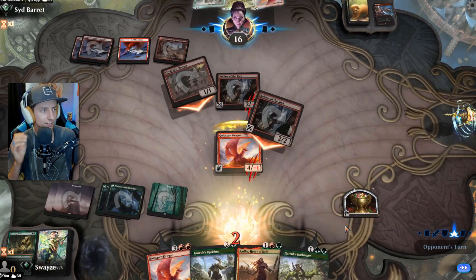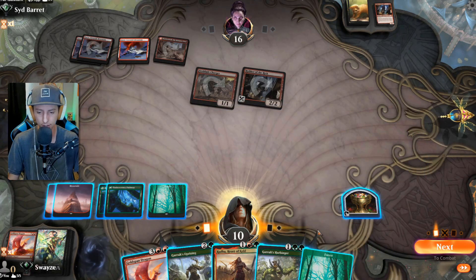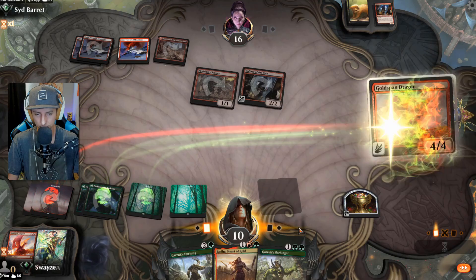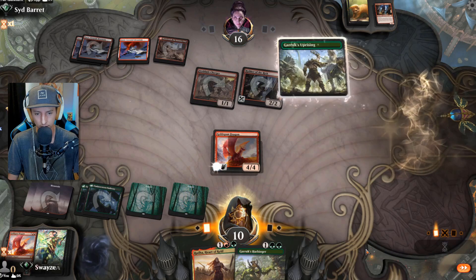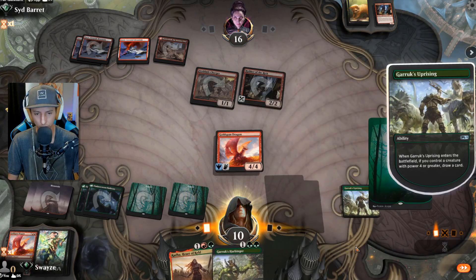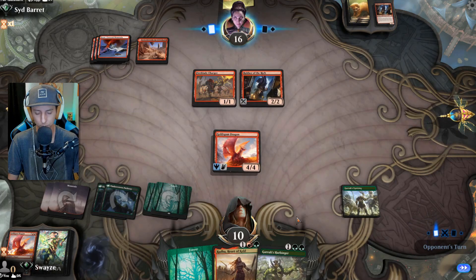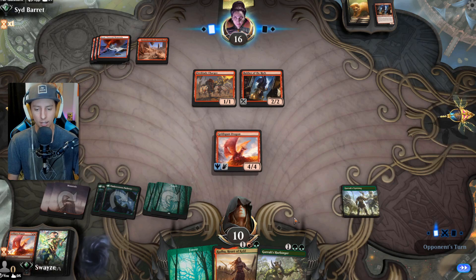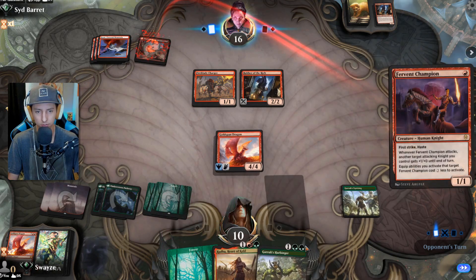I'm just playing catch up right now and it's annoying. I should have saved the Cinder Clasm — I'm regretting not saving that. All right, let's play this first, then the uprising. We should still be more than fine; our creatures are definitely going to outsize their creatures.